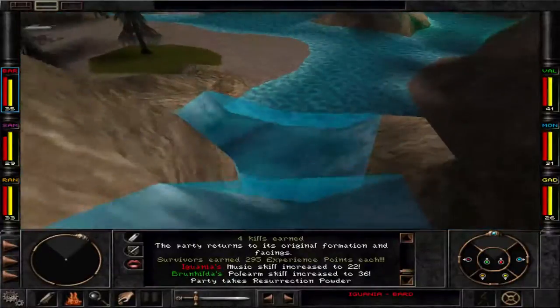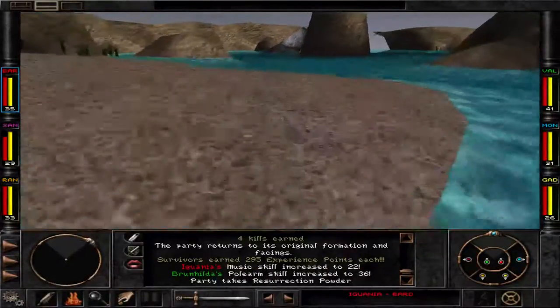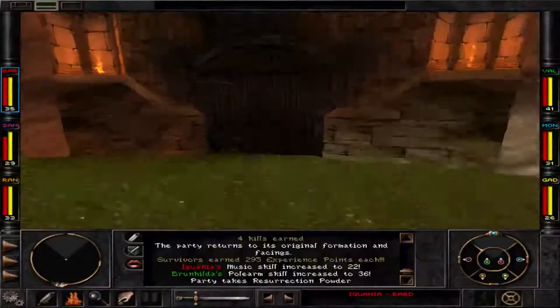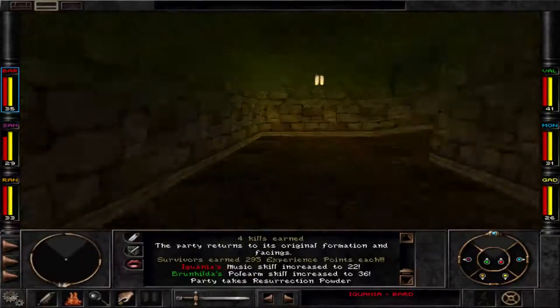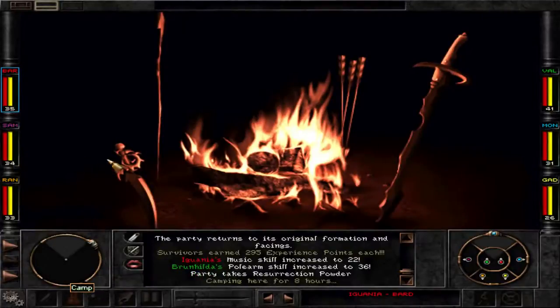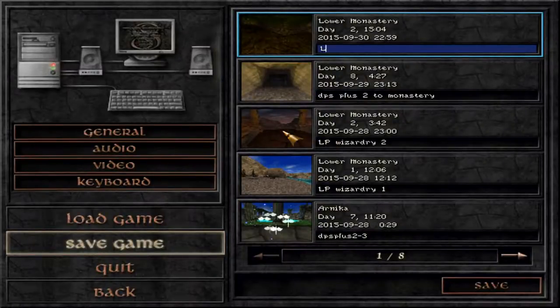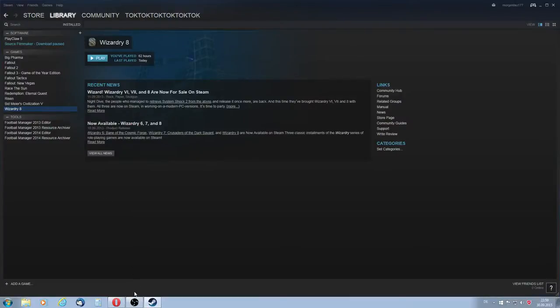Now we're getting resurrection powder — so if one of our party members dies, we can resurrect them. Notice I'm moving very cautiously down there so we don't get falling damage. We got our prize: the resurrection powder. We eliminated the dangerous opponents. Now we'll have to find a safe edge here, rest again for a bit until we're full health, and end this session for today. See you next time with Thoughtful Gaming's Shredder Speedrun of Wizardry 8. Goodbye.